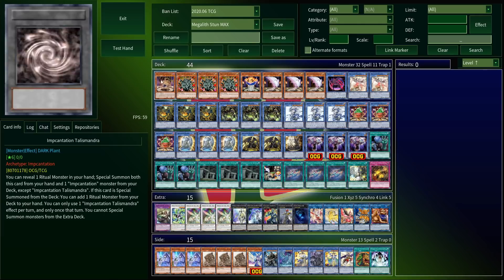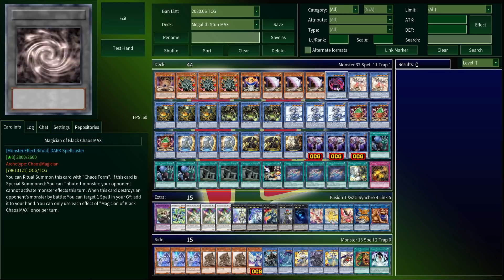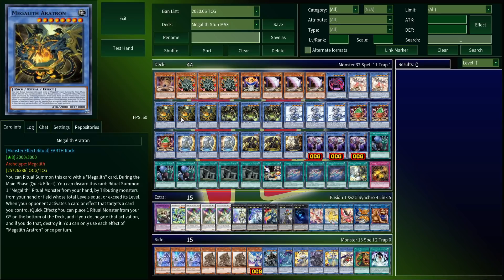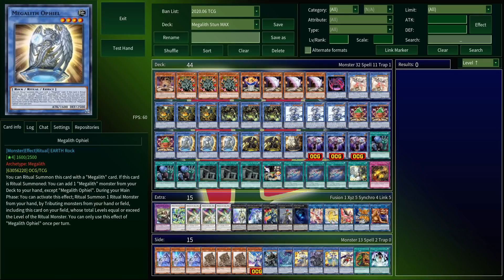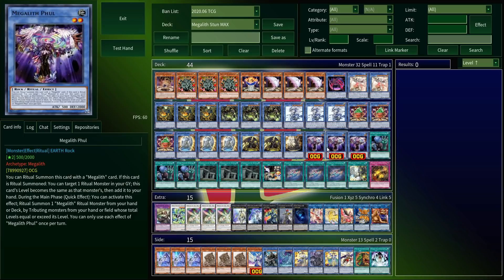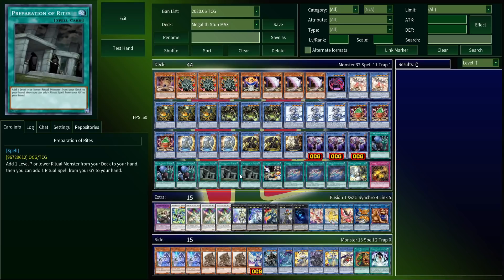Starting off with our monster lineup, we have one Talismandra, three Manju, a single Candle, triple Feathers, Featherstone but blue. A pair of Hard Legs, monster ritual spells, plus a demon named Beth who nukes the board to hell. Triple Antean Permanence, three cups of Slime, three Angels, two Demons, and the pair combined. Pulls the best monster, so I save it for last.